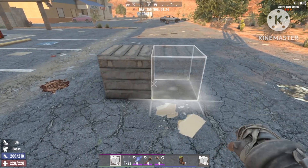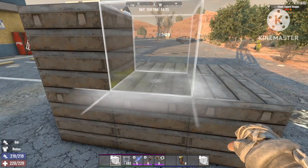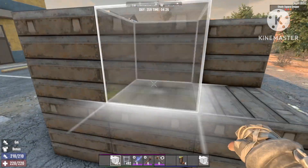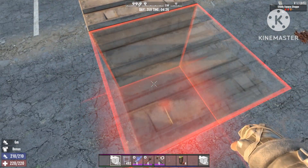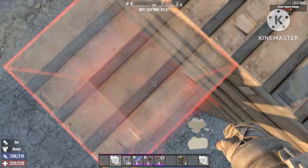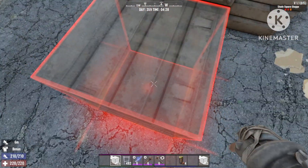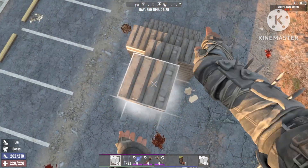Welcome back to Lightning Gaming. In today's episode I'm gonna show you an OP build for the stun baton. It's a world base build that's gonna allow you to defeat any size horde. As you can see, I'm already on day 359 and this base is gonna enable me to defeat this world very easily using only a stun baton, nothing else.